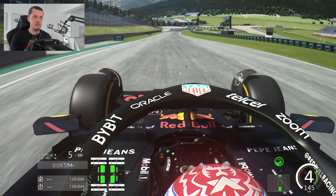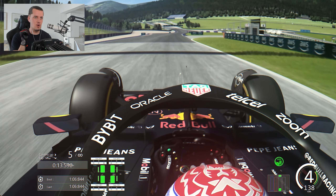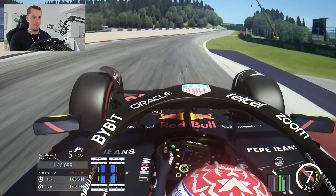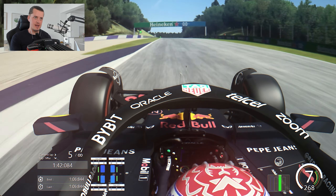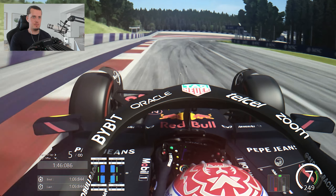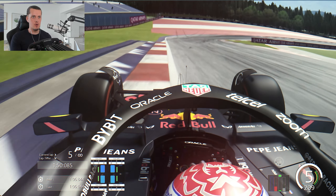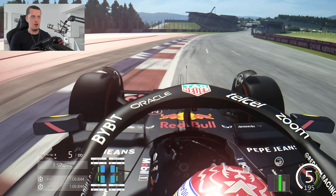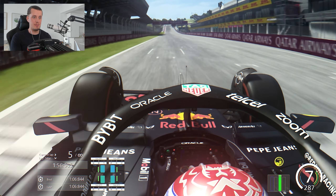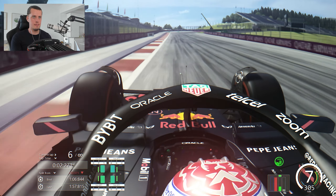Not as much progression as expected. Tires are nicely up to temperature, but we're now going to get on the softs, drop the fuel, and run some serious engine mode to get a real understanding of the pace. Adjustments made: upped the tyre pressures a little, softest tyres on, five litres of fuel — pretty much as low as it'll get — running a bit more engine mode, upped the wings a little to help in those corners.